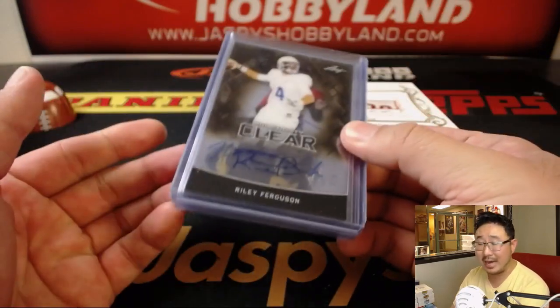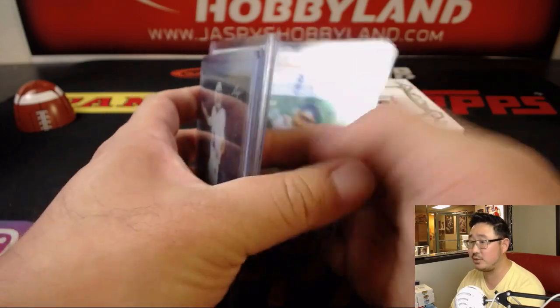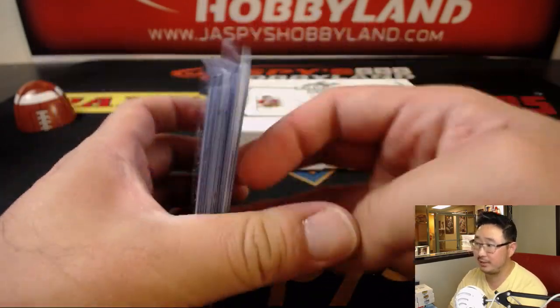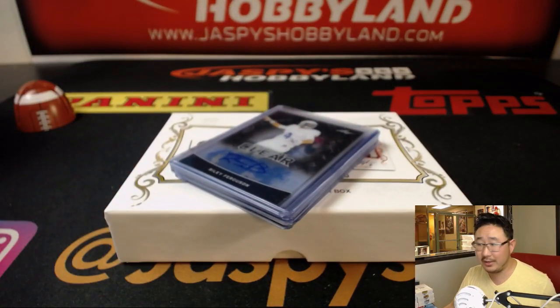So the name on top will get this one, second name will get this one, third name will get this one, fourth name will get this one, and the fifth name will get this one. I thought Anthony Miller would be on this list but he's not — the other guys I kind of understand. That's the way it goes.